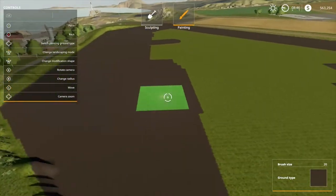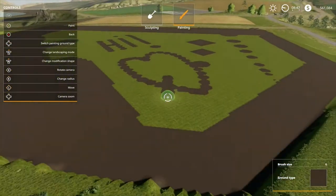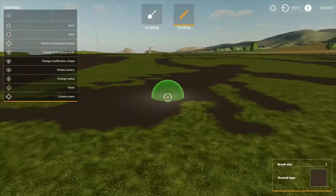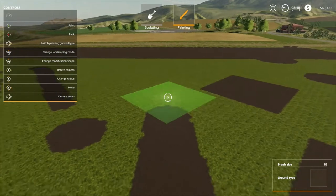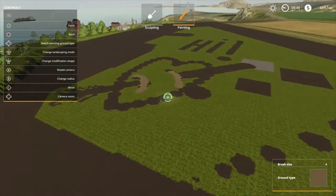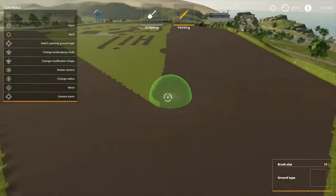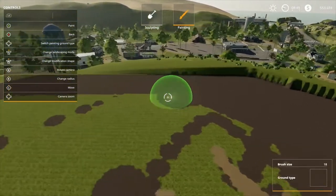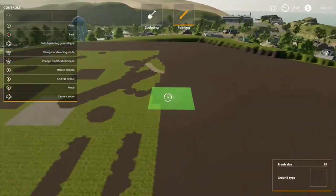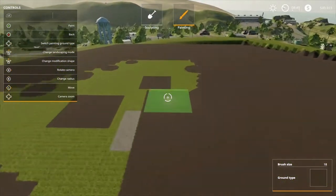I really want you guys to mess around here and get used to how the cursor moves, because the biggest problem is people mess up because the cursor jumps or they press the stick too hard and accidentally raise, flatten, or delete an area they didn't want to. Use this area, get creative — once we get done I'll show you a little bit of how I landscape side hills to make them look more natural.